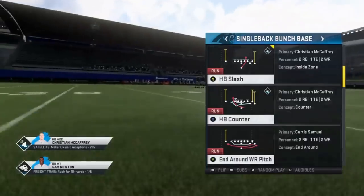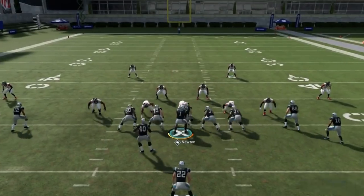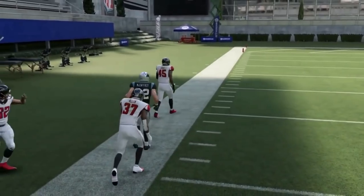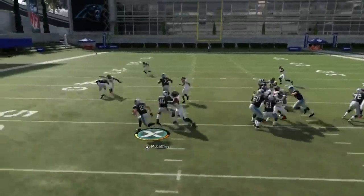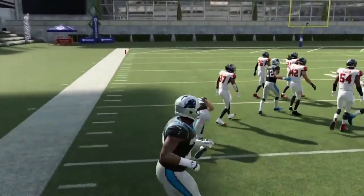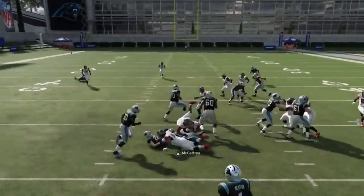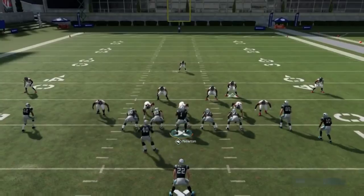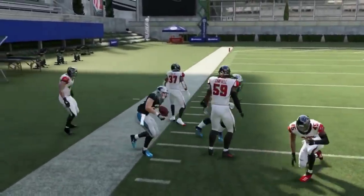Next up, we've got the Halfback Counter. These counter plays are really, really nice this year. You've got a little bit of a motion fullback, which is a nice addition — as you can see, it definitely helped to spring me. It might give away the play if you run it too often. It's the same setup as any counter: if he crashes outside, go inside; if he crashes inside, go outside. I'm basically sprinting to the edge every time once I get past that block.